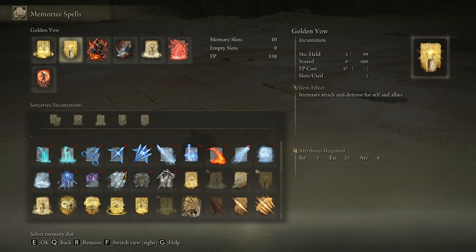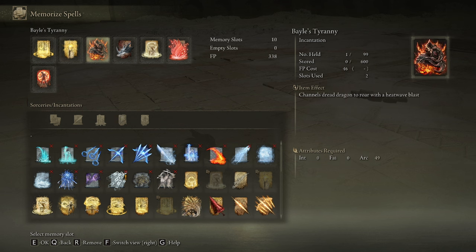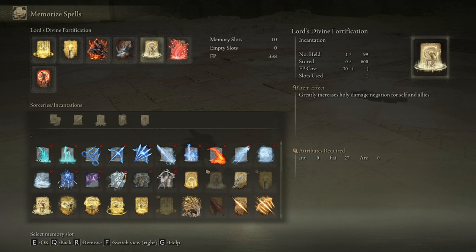The incantation setup is: Blessing of the Archery, Golden Vow, Veil's Tyranny, Dragonmar, Lord's Divine Fortification, Scarlet Aeonia, and Flame Grant Me Strength. I'll explain the purpose of these in the strategy section.